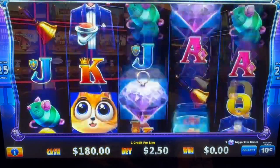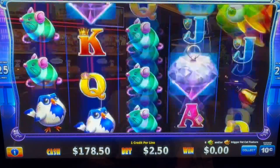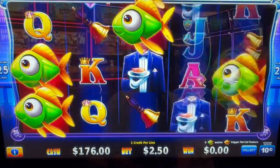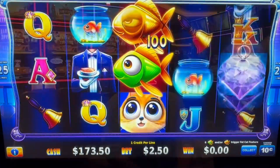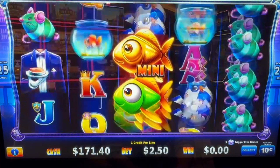Come on, cute little fishies, let's go! So once again we are at the Durant location, playing at the Choctaw Casino Resort. That one's gold — I don't know what gold means.